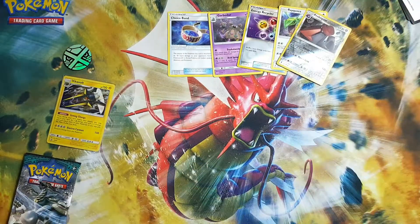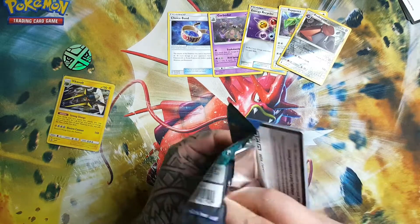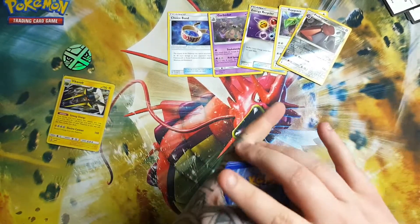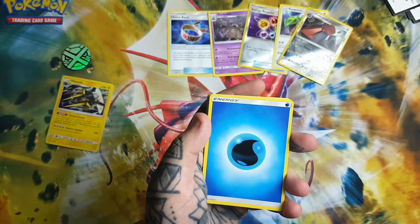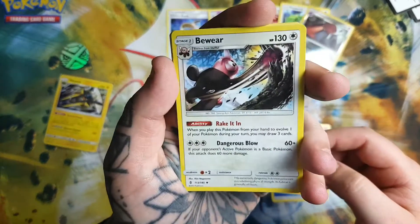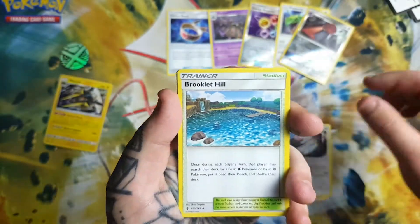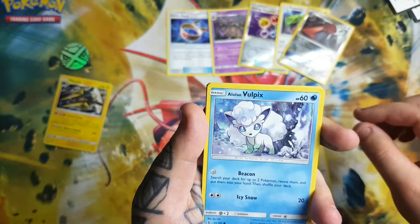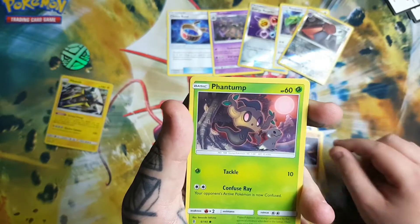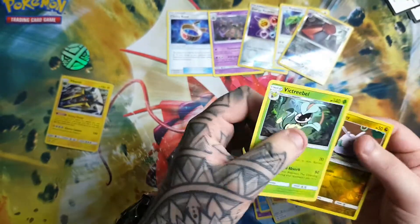Probopass and Rayquaza as the regular rare — those two can go there. Last booster pack. There we go. So we have Water Energy. Lampent — look at that, it's like an uppercut of death. Brooklit Hill, Gothitelle, Alolan Vulpix — oh that's so cute — Fletchling, Machop doing the dab, Phantump, Reverse Goomy, Goomy, and Victreebel as the regular rare.